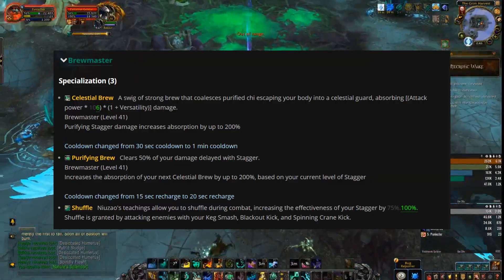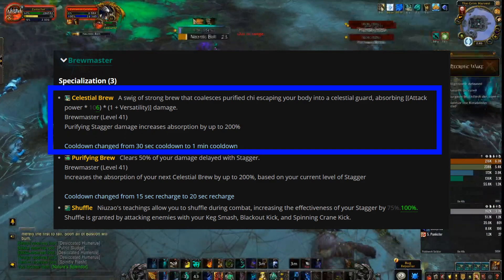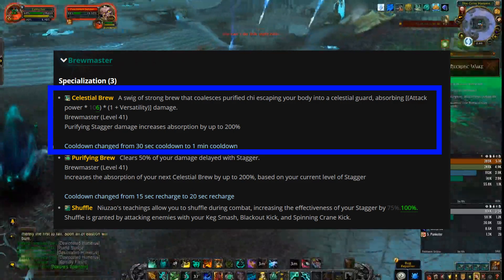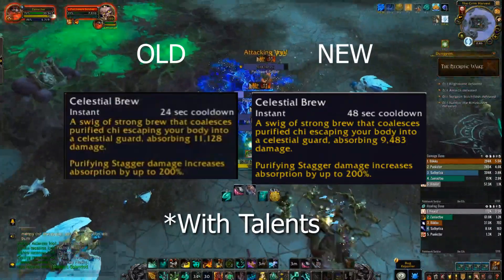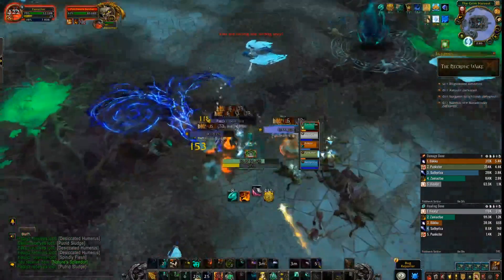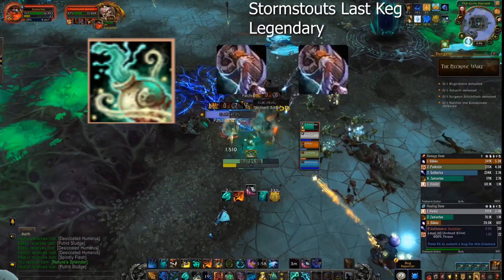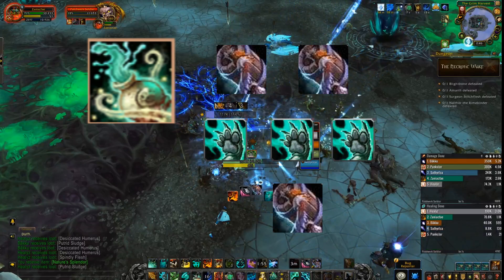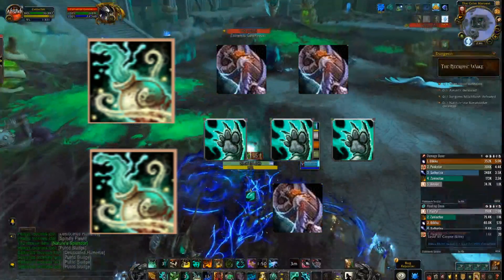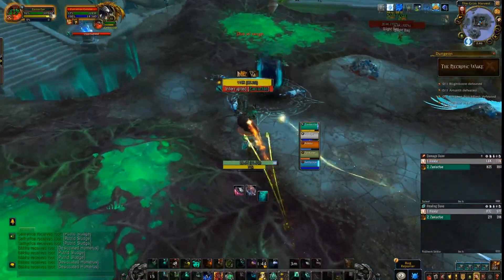The major change I want to talk about is Celestial Brew. They reduced the potency of the spell and doubled its cooldown. What I used to do was pre-put on Celestial, go into a fight, throw two Keg Smashes, slap a couple of times, get another Keg Smash off, and boom — Celestial Brew would be back and ready and powerful again. But now with the double cooldown, I won't be doing that as much anymore.